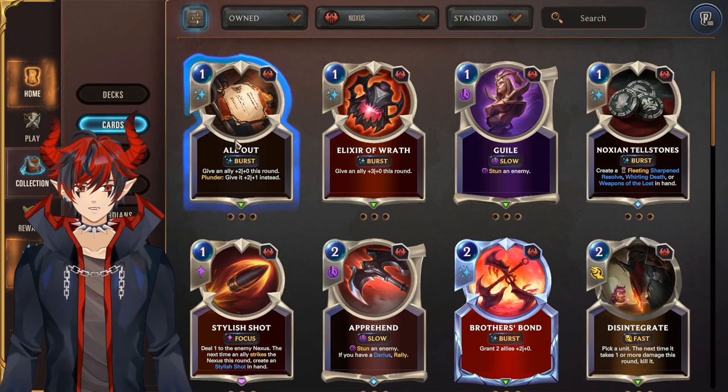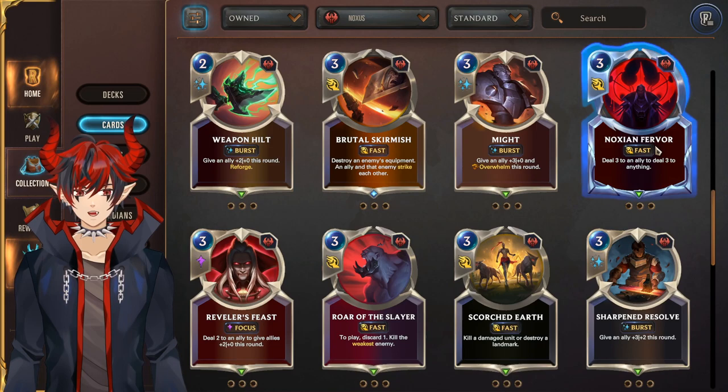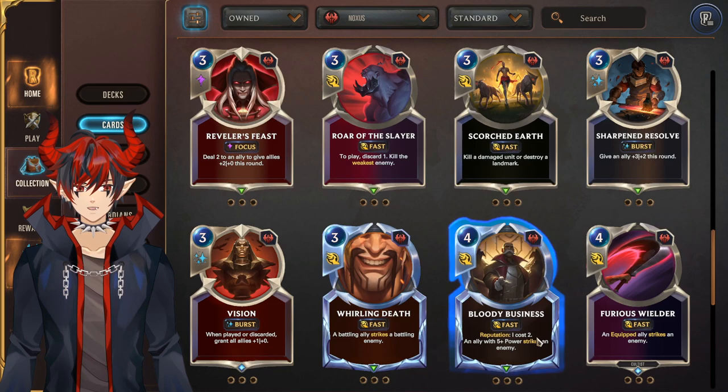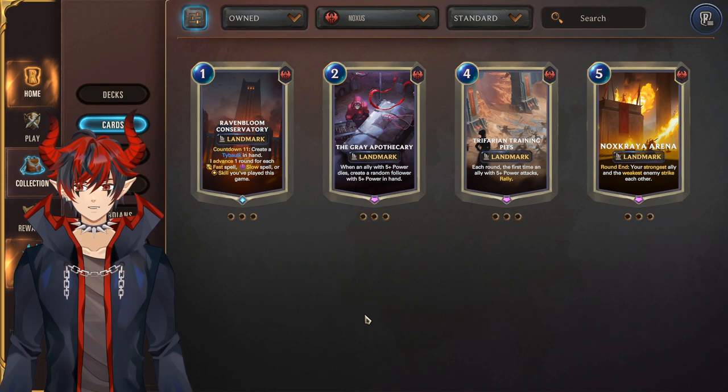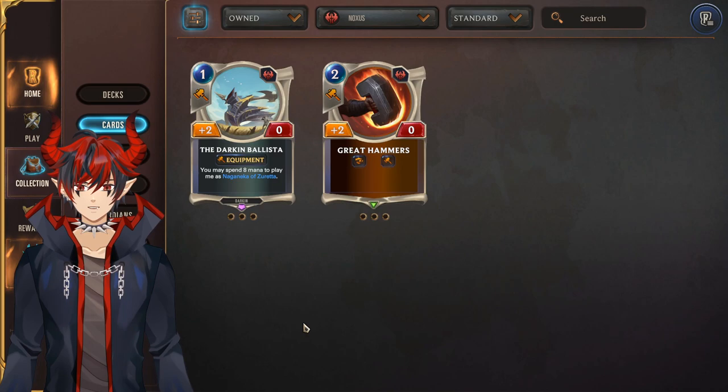The best Noxus spells: All Out for Samira or aggro, Stylish Shot for the same reason, Brothers Bond is pretty okay, Disintegrate for control, Pirouette is a must craft, Might, Noxian Fervor both really good for aggro, Scorched Earth for control, Bloody Business for Ash decks, Furious Wielder for cultists, and Reckoning for the Ash/Noxus deck. The only decent landmark is Raven Bloom Conservatory for control. Darkened Ballista has seen some play in cultists but I don't think it's worth the epic wild card.